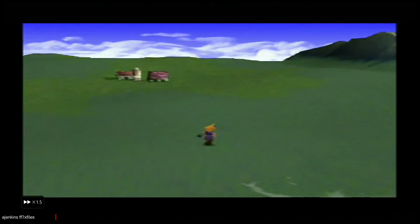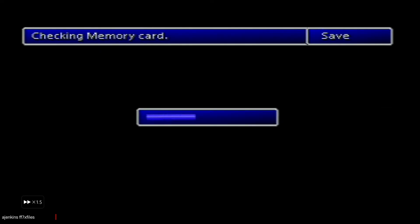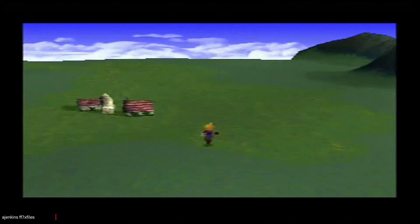Now I recommend that you save now, because I am going to do the Disc Swap trick again. First thing you need to do is catch a Chocobo.